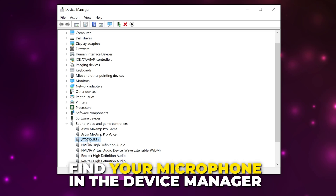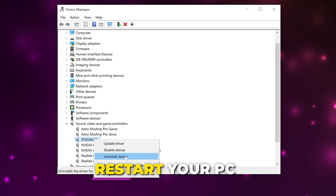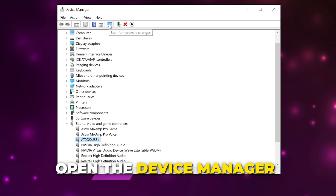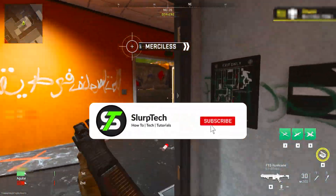The last solution is to reinstall your microphone. Locate the microphone in Device Manager again, right-click and choose to uninstall the device, then restart your computer and the drivers should reinstall. If they don't, try unplugging the device and plugging it back in, or open Device Manager and click the scan icon to scan for hardware changes.